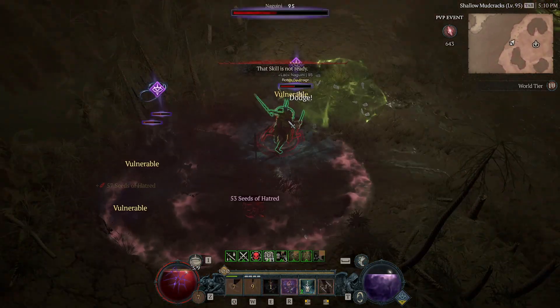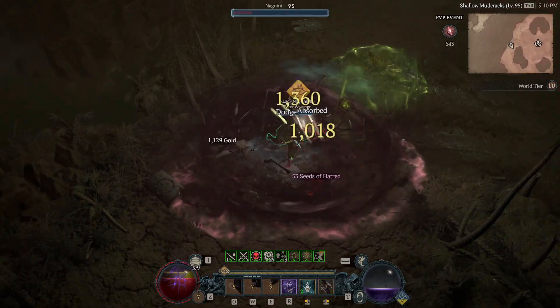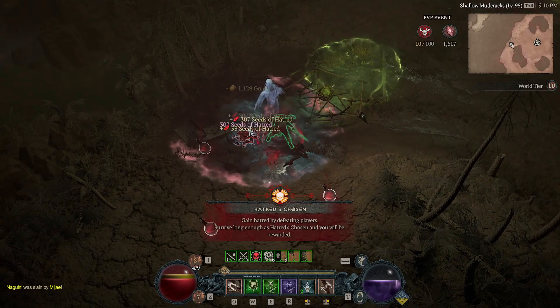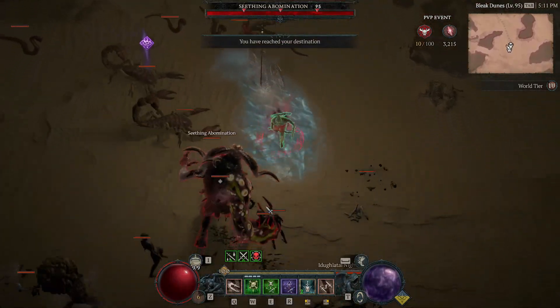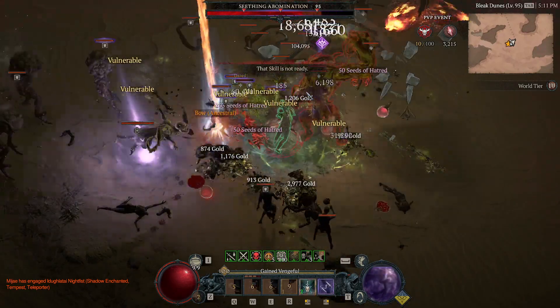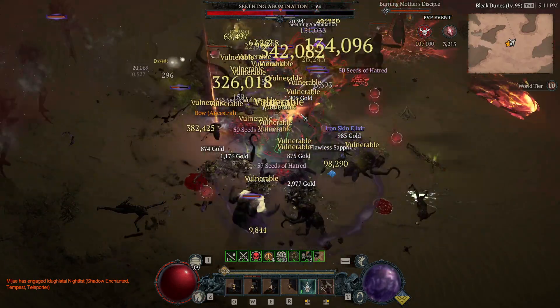That could just be luck, so the only way to test this properly is a 1 million red dust gamble, which will be coming in the future. But as a short challenge, this was quite rewarding — you get lots of legendaries and ancestral items from mobs on top of the gambling.